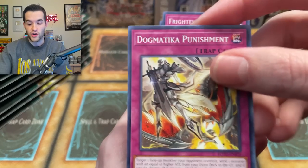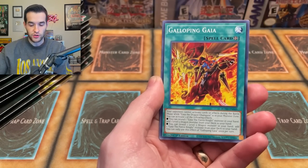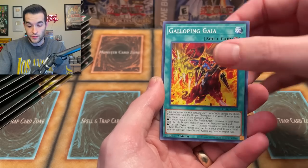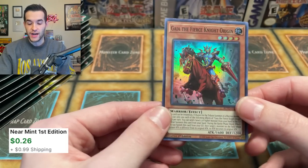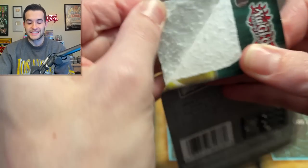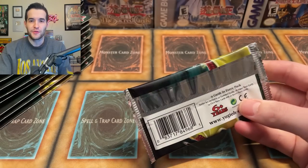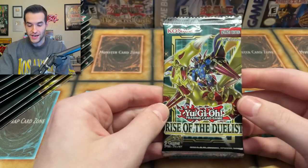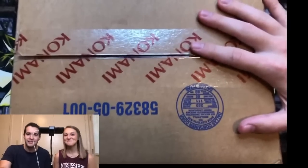We got Dogmatica Punishment — a great card that came as a common in this set — Fright for Jar, Dogmatica Theo, Dogmatica Nation. I love Dogmatica; this is the debut of those cards. Galloping Gaia, Dark Lord, Abyss Actor, and Gaia the Fierce Knight Origin. If you don't remember, one of the Starlights is a Gaia card. This is also a bit of a trip down memory lane — back in 2020, this was my second stream ever on YouTube. Chelsea and I opened a case of this set.